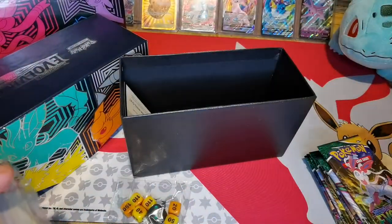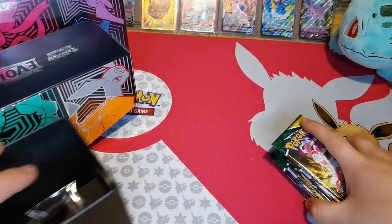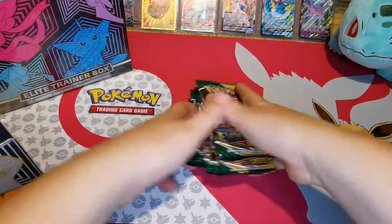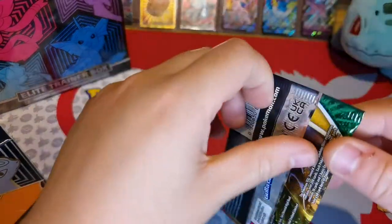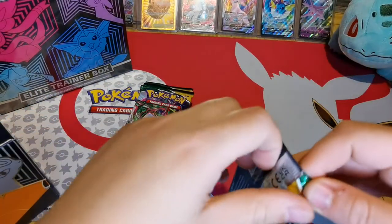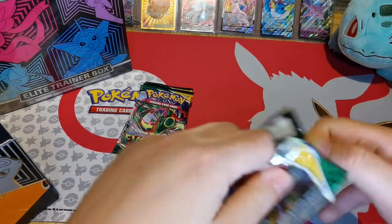Let me just put this all back. Voila, all put back. Put the lid back on, give me some more room. So here are the booster packs. I'm hoping to get my Sylveon or Leafeon VMAX. You can see in the background I've got a few Eevee evolutions — Espeon, Espeon VMAX, Flareon VMAX. Also got Leafeon and Flareon.